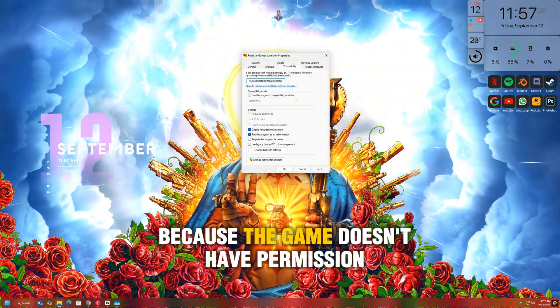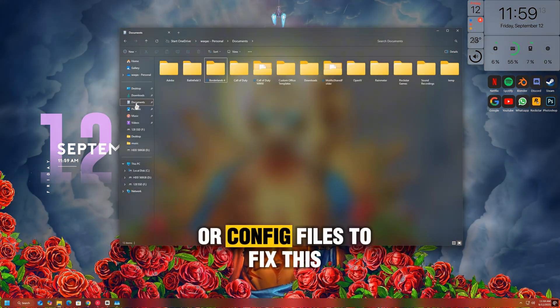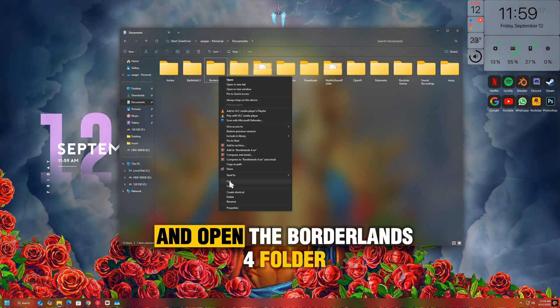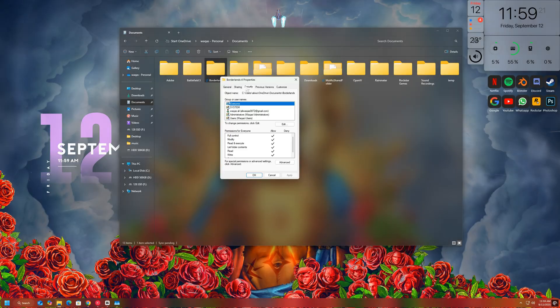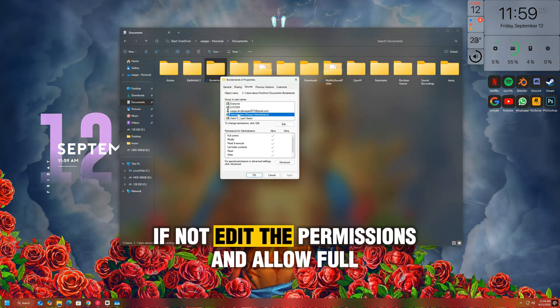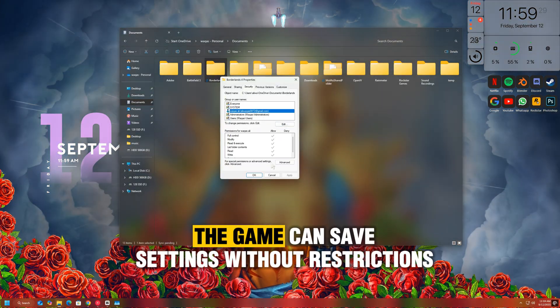Sometimes this error happens because the game doesn't have permission to write to its save or config files. To fix this, go to your Documents folder and open the Borderlands 4 folder. Right-click on it, select Properties, then go to the Security tab. Make sure your Windows user account has full control. If not, edit the permissions and allow full access. This ensures the game can save settings without restrictions.